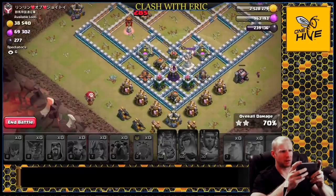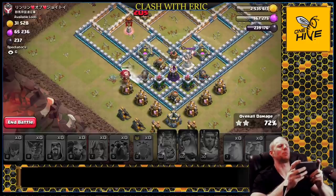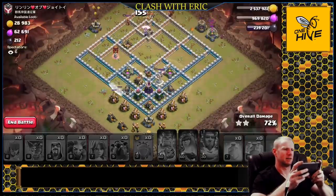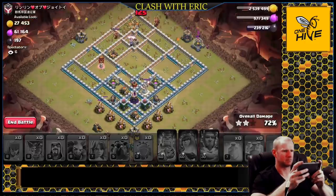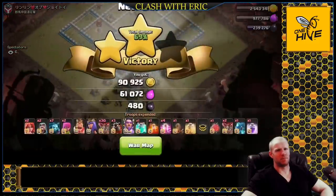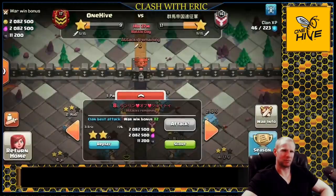With thirty seconds left, Eric tries to place the last balloon somewhere useful, eyeing a cannon and the sweeper. But everything is too well-defended to reach in time — the balloon gets shot down before reaching its target. Day one is a no-go for the triple. Eric finishes with a two-star at 73 percent. Not terrible, but the clan needs more.